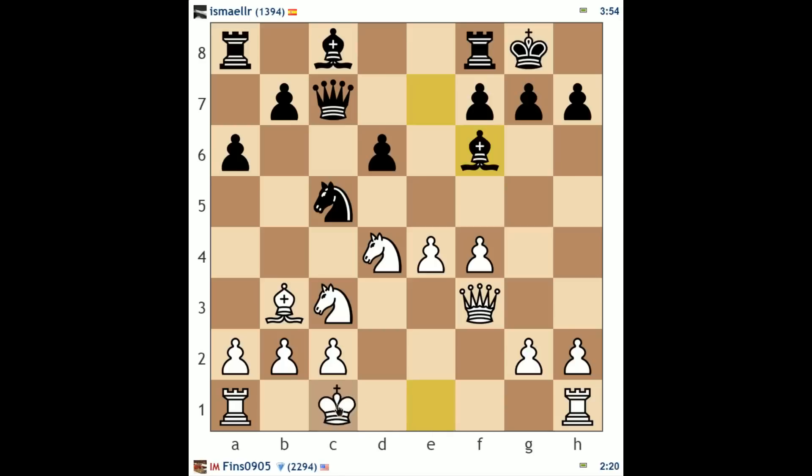He takes, and let's continue as planned — protecting a loose piece, always a good thing to do. If he takes on b3, I would likely take back with my a pawn, and I'd still be looking to play knight d5.